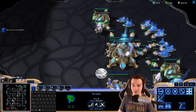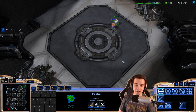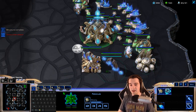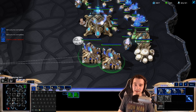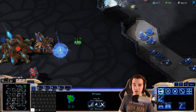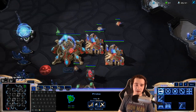Against a Protoss player, usually you want more gateways early on to deal with Protoss units, which are very strong — you can't just have half the amount of units or you'll die. Against Terran, you can usually get away with being greedier. Against Zerg, you usually want to go for a wall off near the front of the base so Zerglings can't get in. I'm going to build a couple Stalkers and a Mothership Core while I build that triangle of pylons around my base.